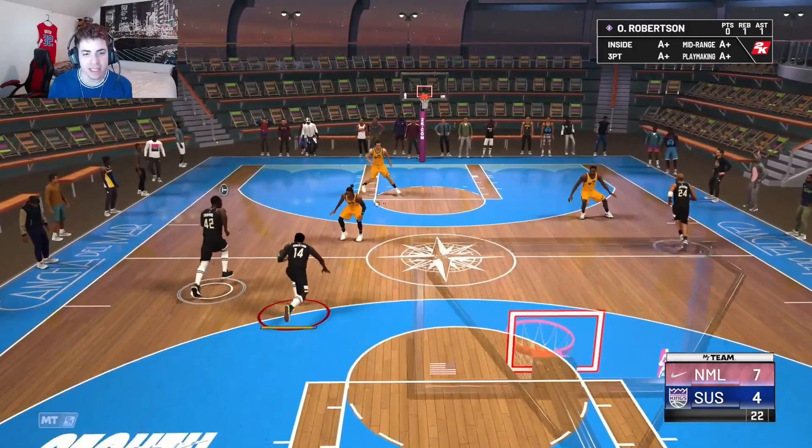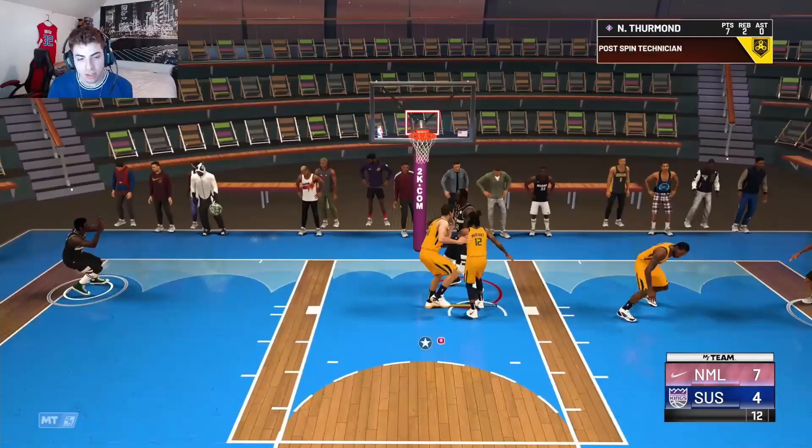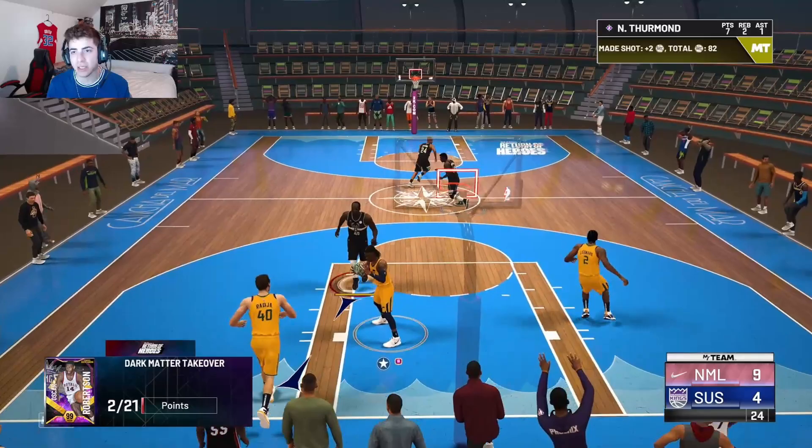I don't understand why they put bunny costumes on the sidelines, by the way — I really never got that. Easy three-pointer, because if he doesn't help out it's just gonna be a baby. If he helps out, I'm kicking it. Told you — green. You can't double this kid or he's gonna be able to dish it with that 80 pass accuracy.